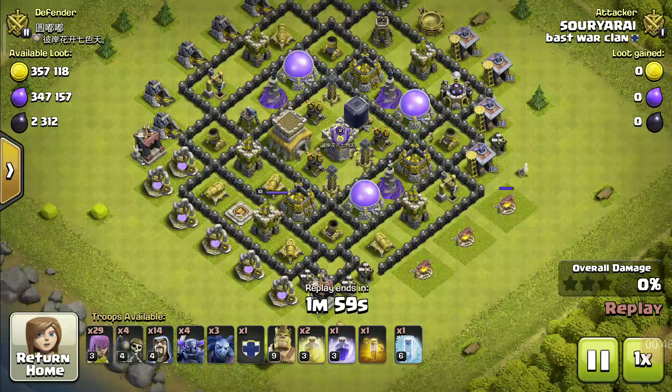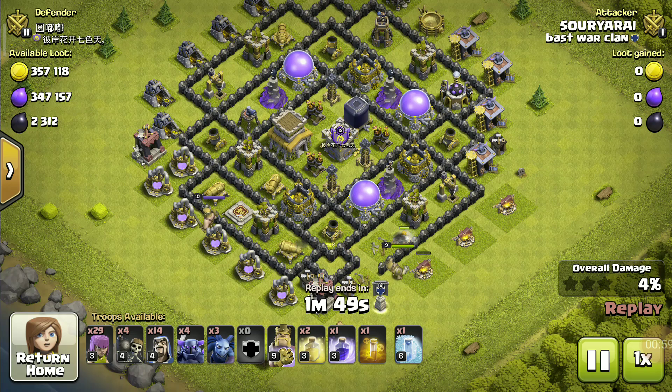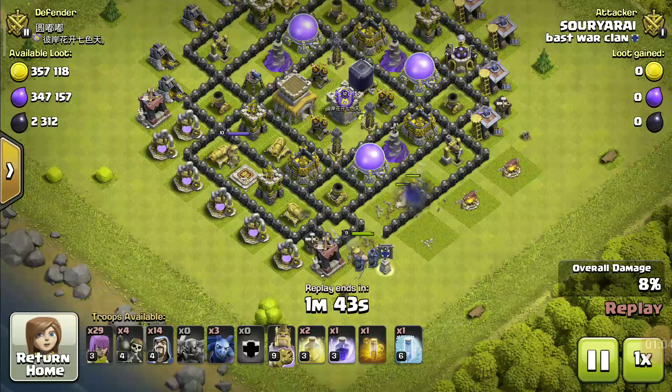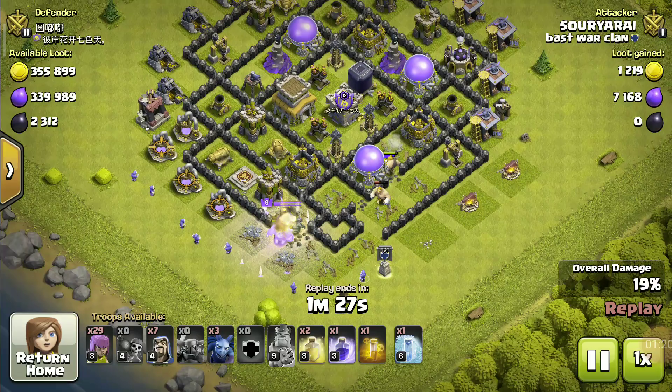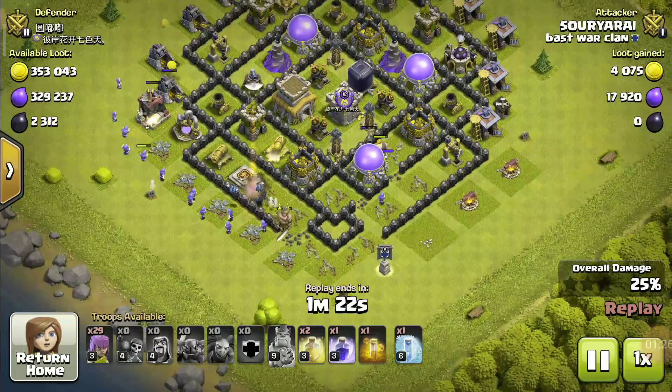So there were no troops in the Clan Castle. I deployed all my giants here, then wizards to get the loot, and then all my minions here as well.